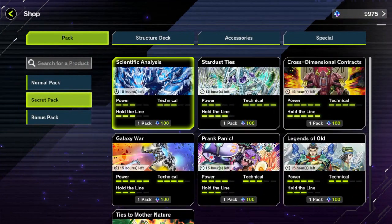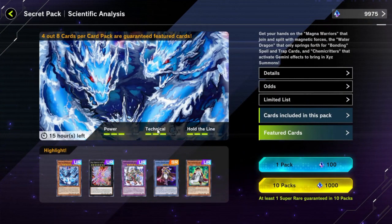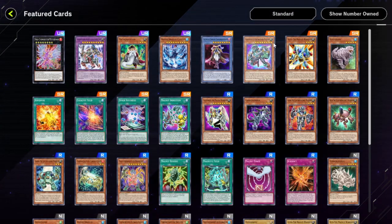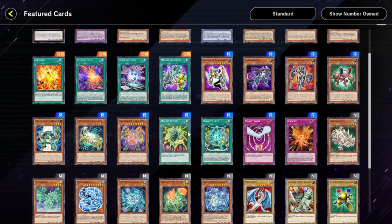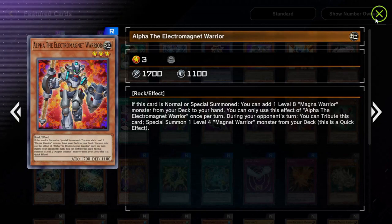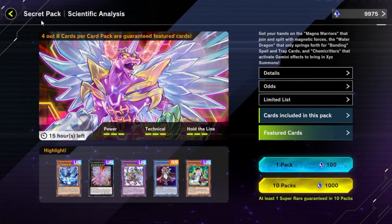I also have Stardust, Prank-Kids — which I don't know much about but they sound kind of interesting — Scientific Analysis, and Alpha Magnets. There's also Chem Critters in there and it's going to be some more good stuff.